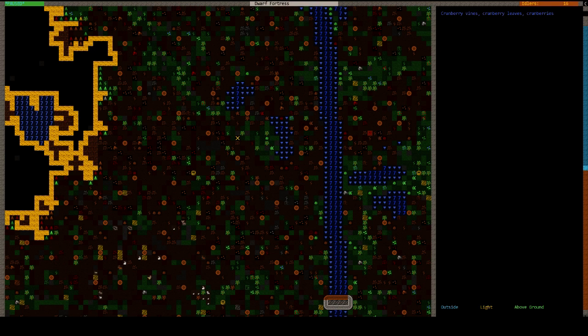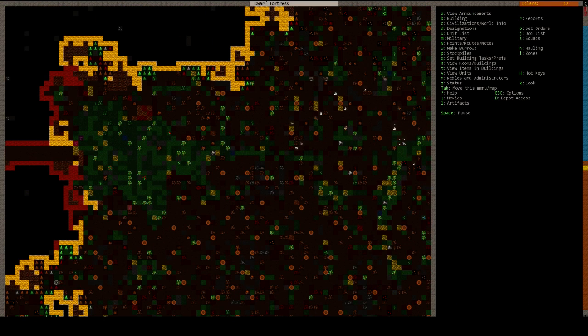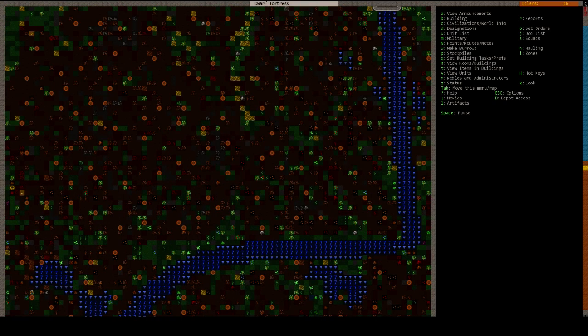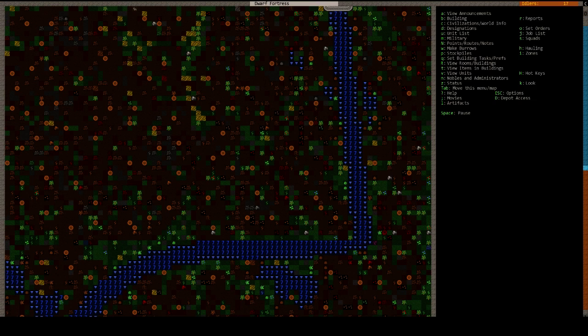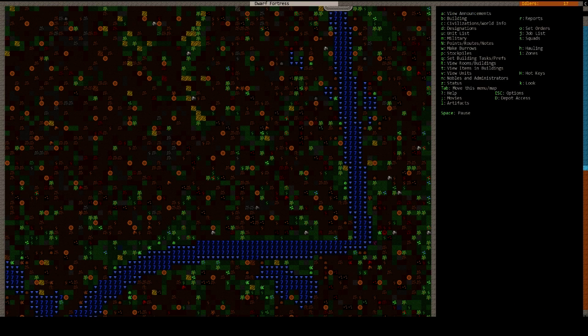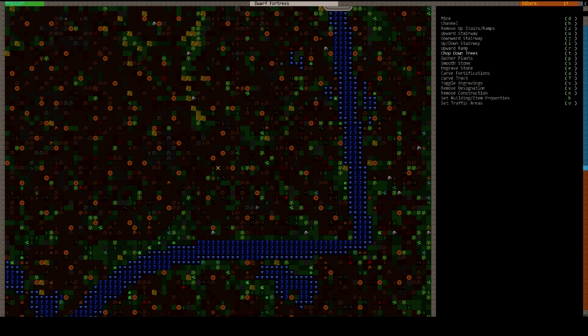What plant is this? Cranberries. What's all this down here? Apricots. Blueberries. Billberries. A lot of stuff down here. I'm going to tell them to gather it.